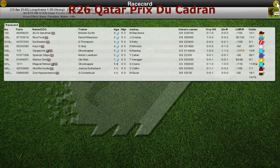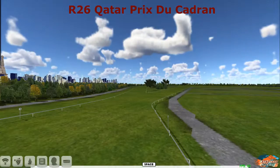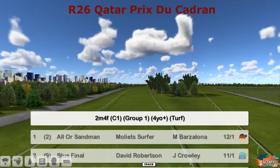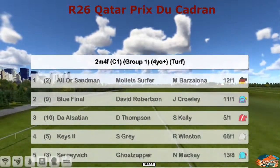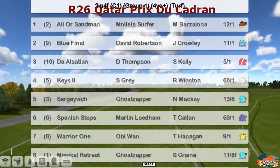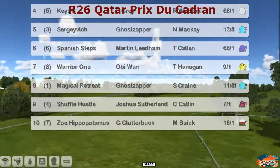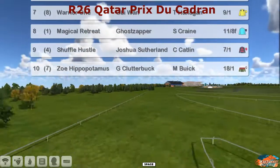The Qatar Prix Kadran — or something like that anyway. Two Mile Four Furlong Group One, second Group One of the day. All of Sandman up the top, Molliet Surfer, Blue Final, Diasation, Keys Sergevich, Spanish Steps, Warrior One, the favourite 11 to 8 Magical Retreat, Go Zappers, Shuffle Hustle and Zoe Hippopotamus for Grey Clutterbuck.